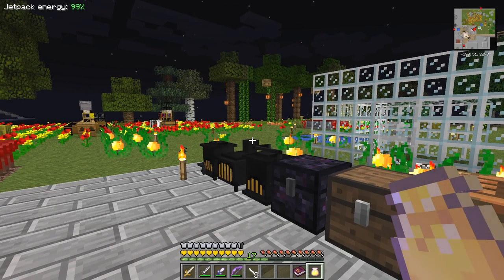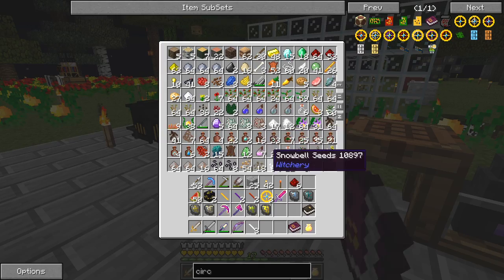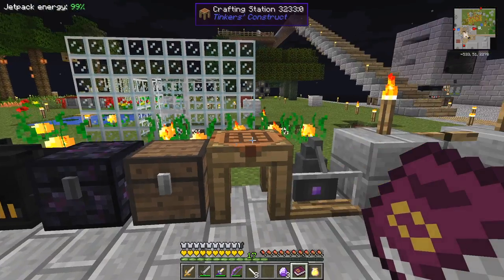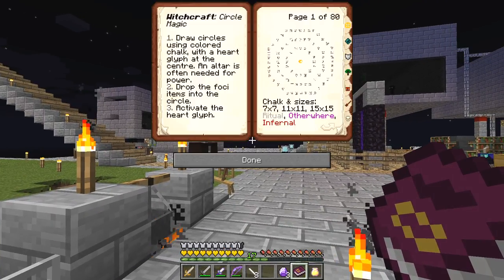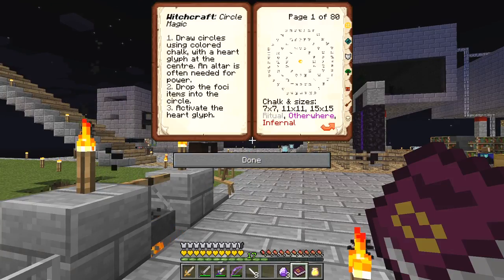Now what we need to do is get some attuned stones. I've got five attuned stones and I'm going to make three charged attuned stones hopefully. I've probably got too much stuff on me at the moment, but let's have a look. We want the rite of charging — this is just 'draw a circle,' it tells you about the books.